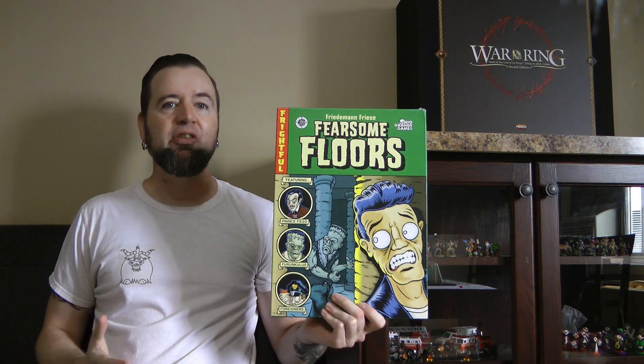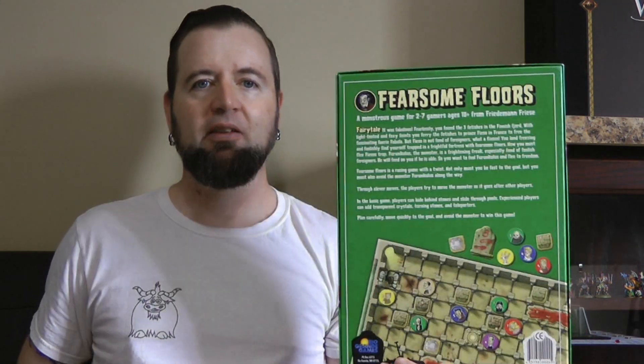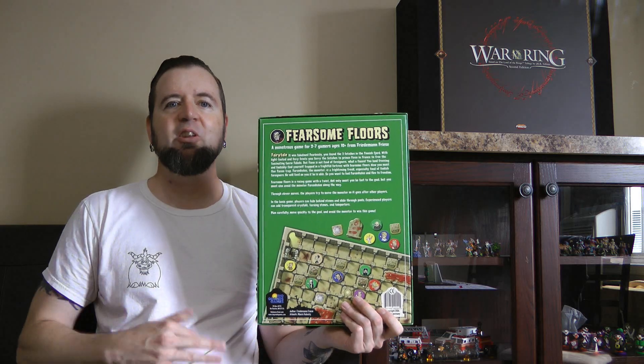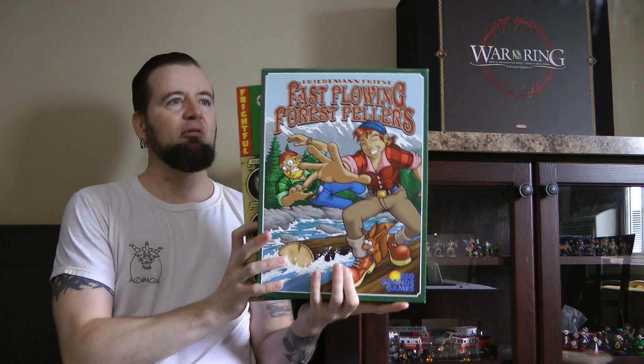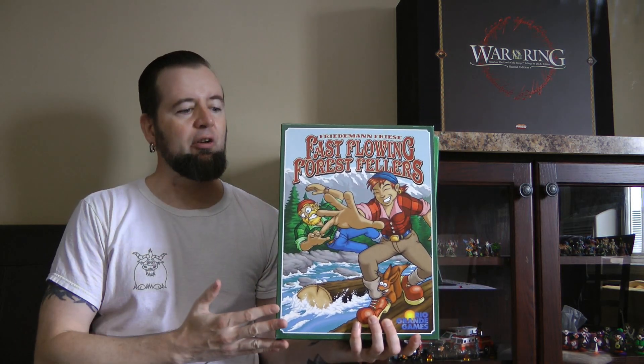Next is another Freedom & Freeze game: Fearsome Floors. I've had it for years and we've played it a ton, but not in recent years. It's a fun, tactical racing game — slightly gruesome with blood slicks on the floor — and I've traditionally pulled it out for Halloween gaming. However, Fast Flowing Forest Fellers is another Freedom & Freeze racing game with the same awkward box size, and it's another very easy-to-learn, fast-paced racing game. Between the two, Fast Flowing Forest Fellers wins out every time, so Fearsome Floors is the one to go.